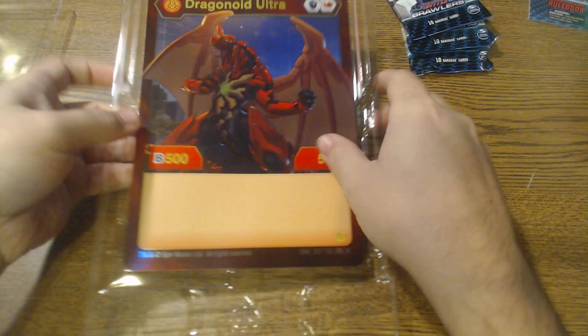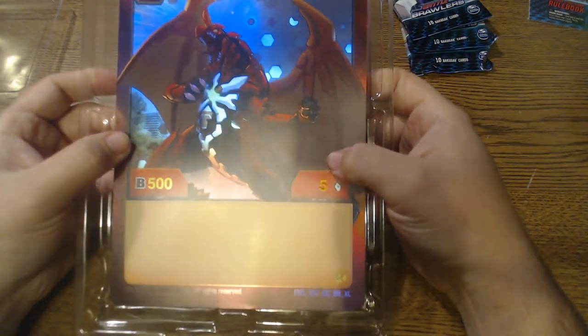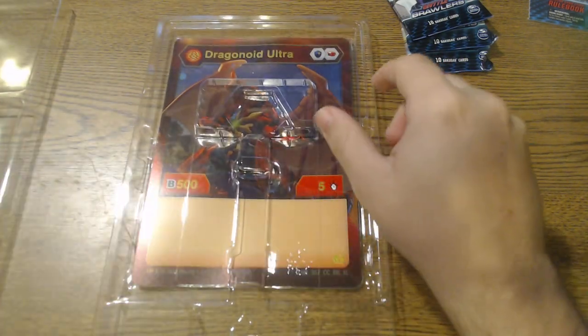Set those to the side. We got this huge Dragonoid Ultra card. I'm going to put this in a picture frame and I'll show you guys my wall once we get the picture frame done, but these are beautiful and I love them. I'm going to place that back over to protect it for now.